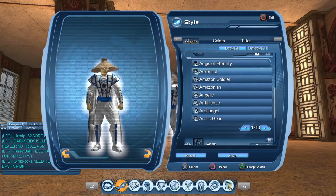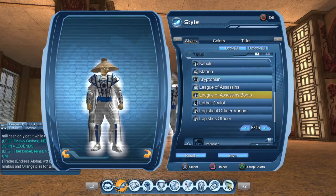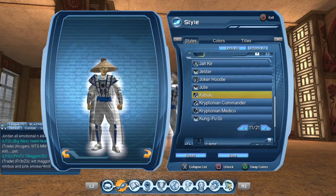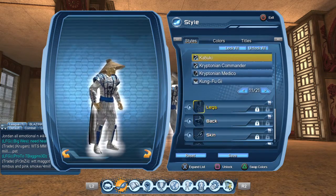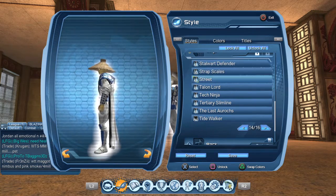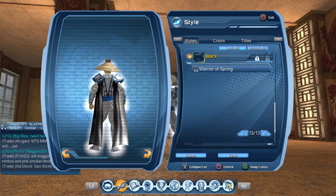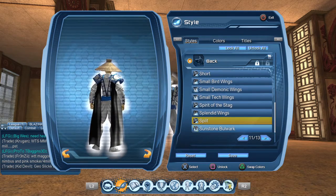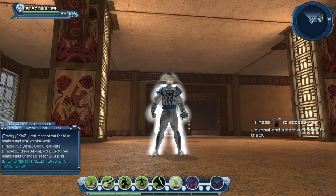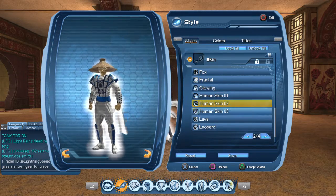Emblem is none, hands is none, waist is Egyptian — you can put all blue. Feet is League of Assassin boots — white, white, blue. Chest is Kabuki — white, blue, white. Legs is Kanfugi, or if you don't have Kanfugi you can use Street — they're the same thing, just different names. Back is Split and that's all white.